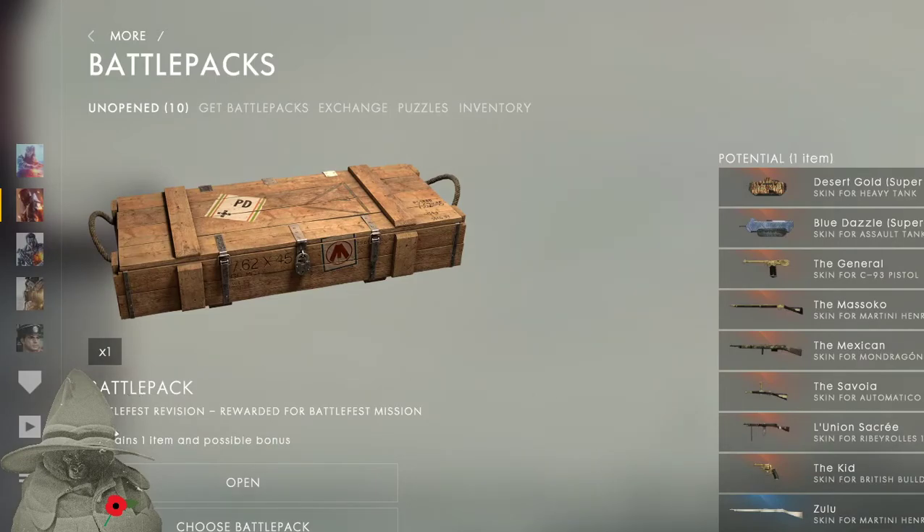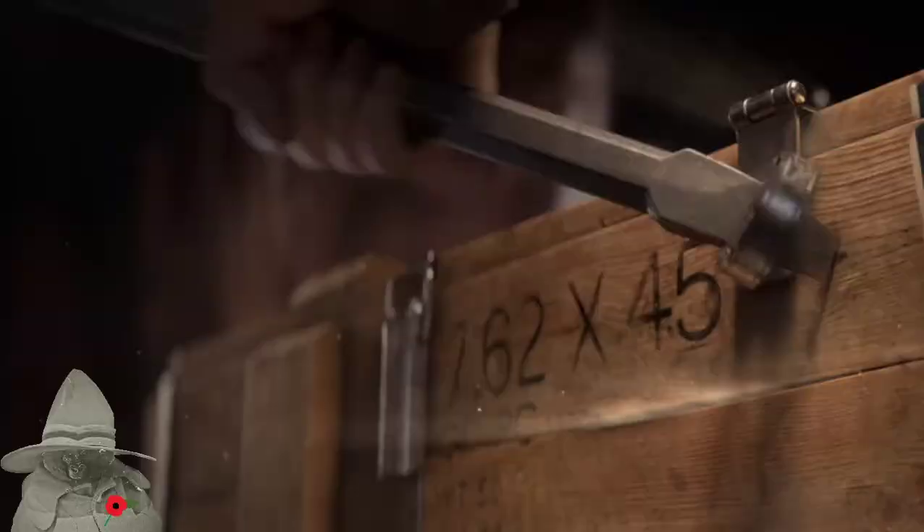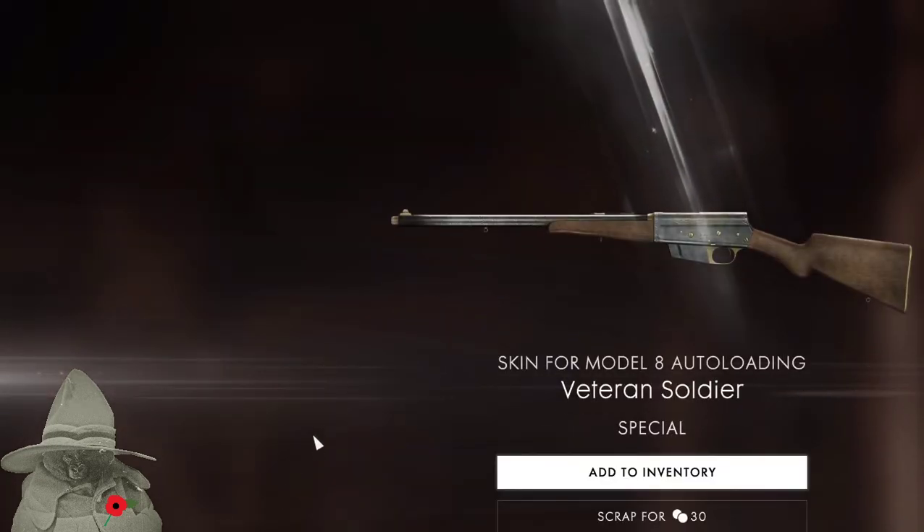Now what's this one? Battlefest revision — just a brown box. Let's open this one. I've got 10 to go. Oh I like that one, I just like to look at it. Kind of compact — I guess you could sling it under your arm. I wonder how many rounds it holds. Eight auto-loading — well that's quite nice. I'll keep that.